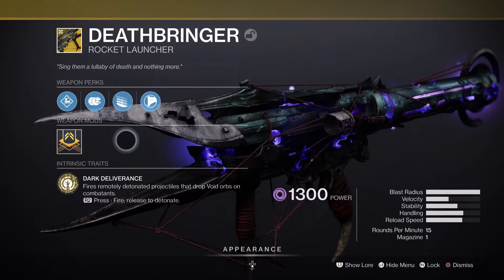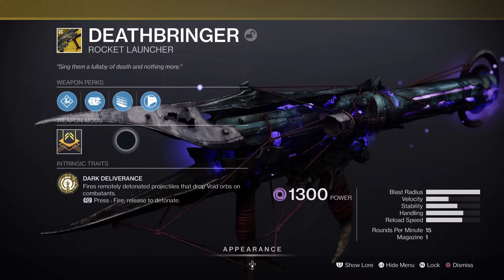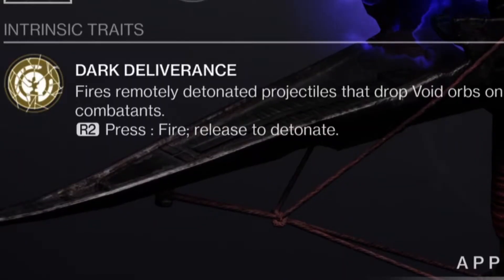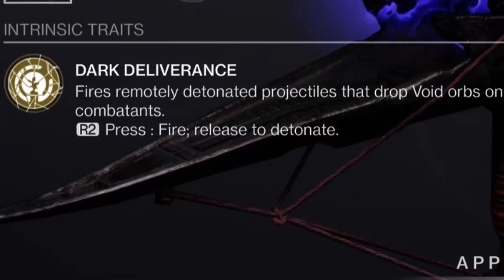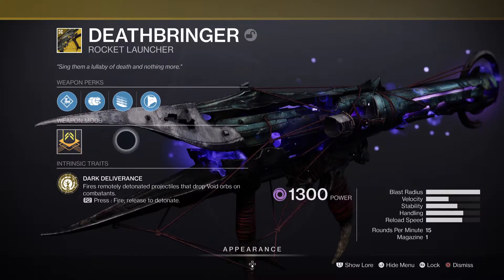And this time, reload speed is actually doing good. Velocity isn't. The treasure trait is Dark Deliverance — it fires remotely detonated projectiles that drop void orbs on combatants. So yes, basically a Gjallarhorn, but without the wolf pack rounds.